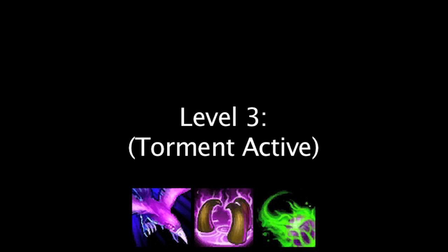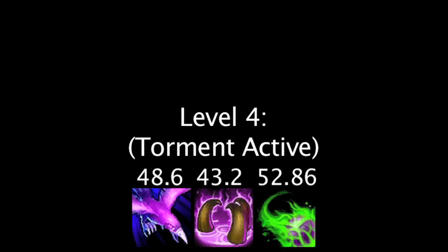If Swain is level 3 and has 1 point in all of his abilities, he will deal 505.44 total damage while Torment is active across his auto attack and abilities. Depending on which ability he points his next point into at level 4, his total damage will increase by 48.6, 43.2, or 52.86 if Swain auto attacks while Torment is active. Overall, maxing Swain's Torment ability after having a point in his other two abilities will grant him the most damage.